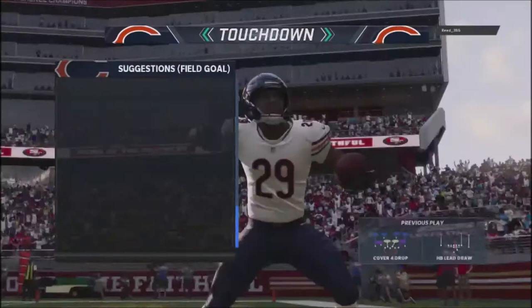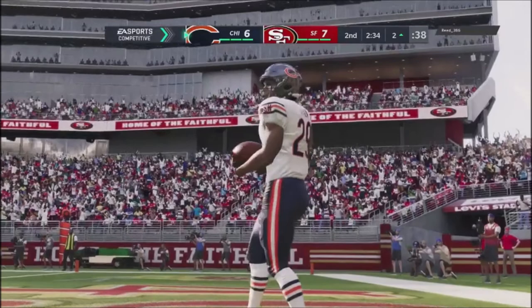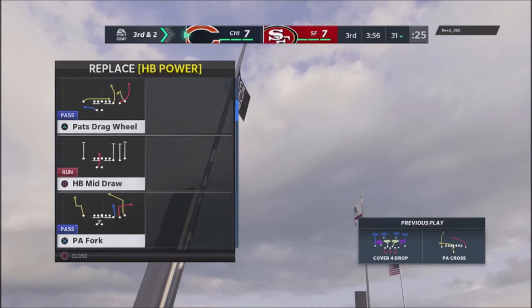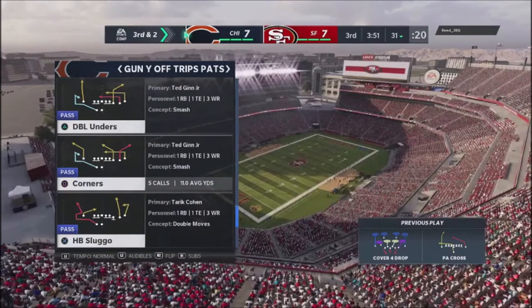Look at a draw play in general when you're playing against someone online if they're using a lot of Cover 4 drop — that's one of the most popular defenses people are running online. If you're running against someone who runs a lot of Cover 4 drop, just go into your play selections and try to find a draw out of some of the formations you're working. Right here I find a draw out of my Gun Y Off Trips Pats and use that as my base play, then quickly jump into that to abuse him on a third and two situation.